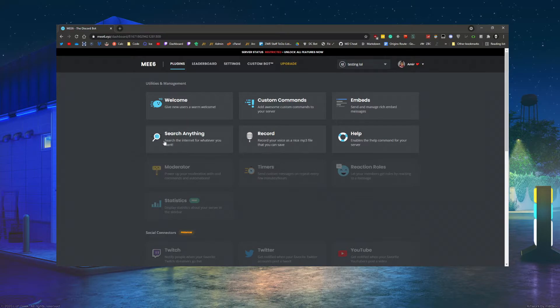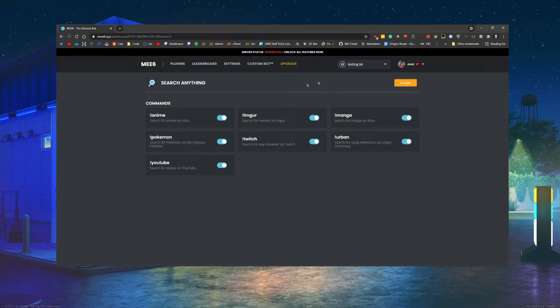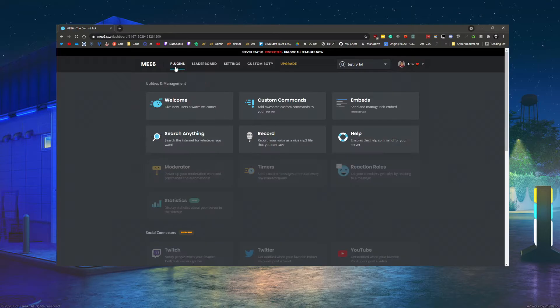There's also a no-reply option, and you can disable commands if you don't want them. Embed is simply a nice-looking message format. There are also some fun commands like Urban Dictionary, manga, and images — people don't generally use these much. There's even a record function that saves audio as an MP3, which is a bit of an odd feature.